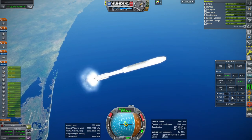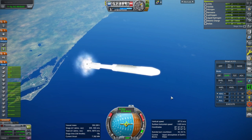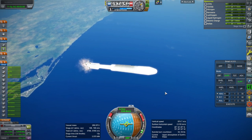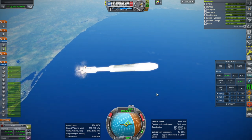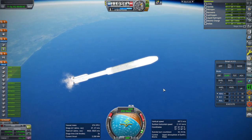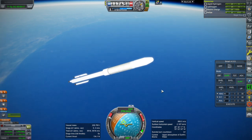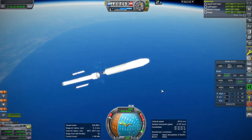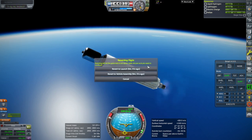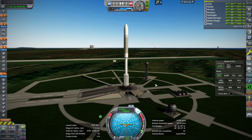What if the boosters outlast the core? I should have just throttled down the engines from the start. The boosters don't have any gimbaling. I forgot about this wrinkle. Separation and on we go. Definitely was way too optimistic about the pitch. Let me try that again but steeper. This time we'll try to make sure that the core lasts longer than the boosters as well. We'll throttle down soon after launch.